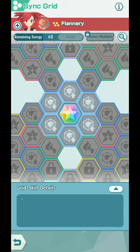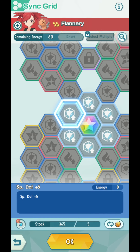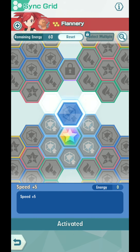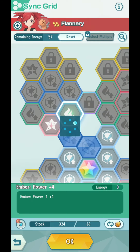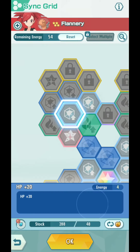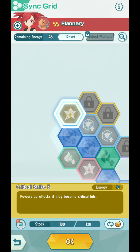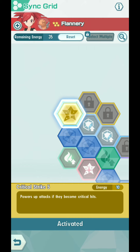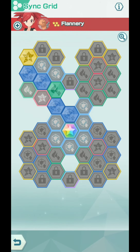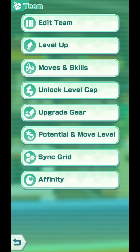For Flannery, we need her at Sync Move Level 2 because we are getting Critical Strike 5. The easiest route: either pick Speed or Special Defense — I'll go for Speed — then go up to HP +10. This one is 60 so I'll pick the cheaper one: 36 going up, HP +20. Then your choice whether to go Special Defense or Defense. I'll go for Defense since Cobalion has a lot of physical attacks. And now Critical Strike 5. A bit more expensive in Sync Orbs, but not bad compared to a full Sync Orb investment. That's just what you need for Flannery — get Critical Strike 5 and you're done.